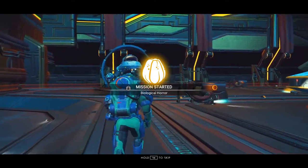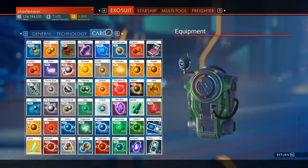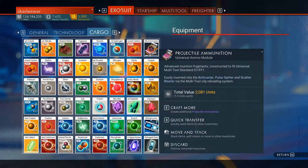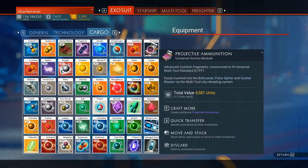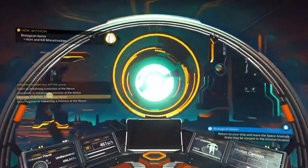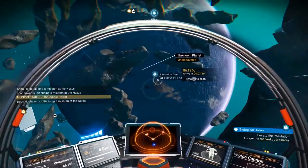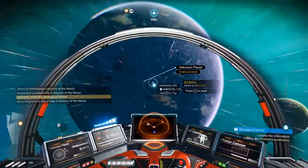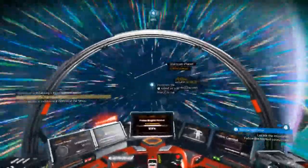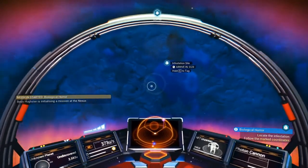Biological horror — and we're going to be in a new system, so that's cool. Definitely want to move around when doing Nexus missions, because it'll utilize your map and you get to explore the whole planet and system. This is an interesting looking planet. This is a biological horror place — interesting, just a different kind of place. I'm really fascinated with this place. First contact — now we can save and chart this place. It's a hot planet.